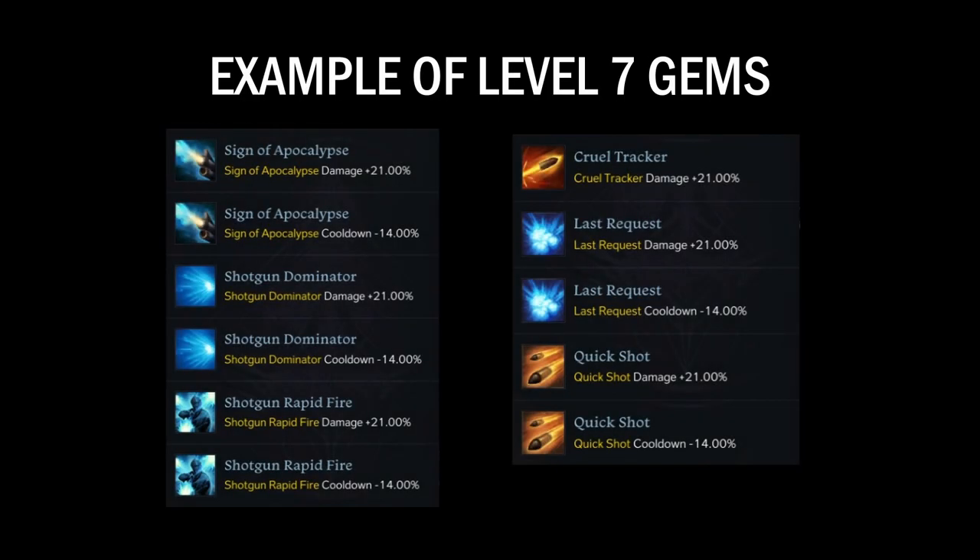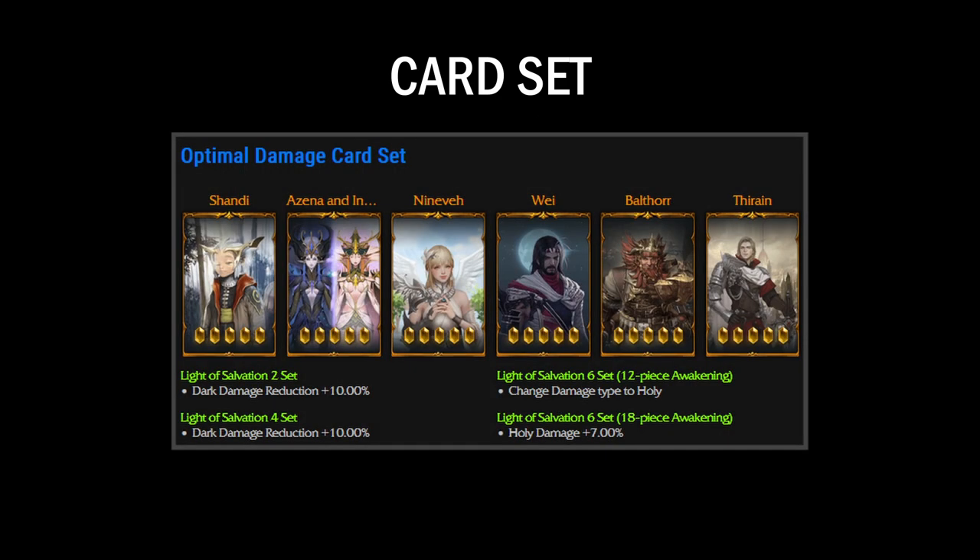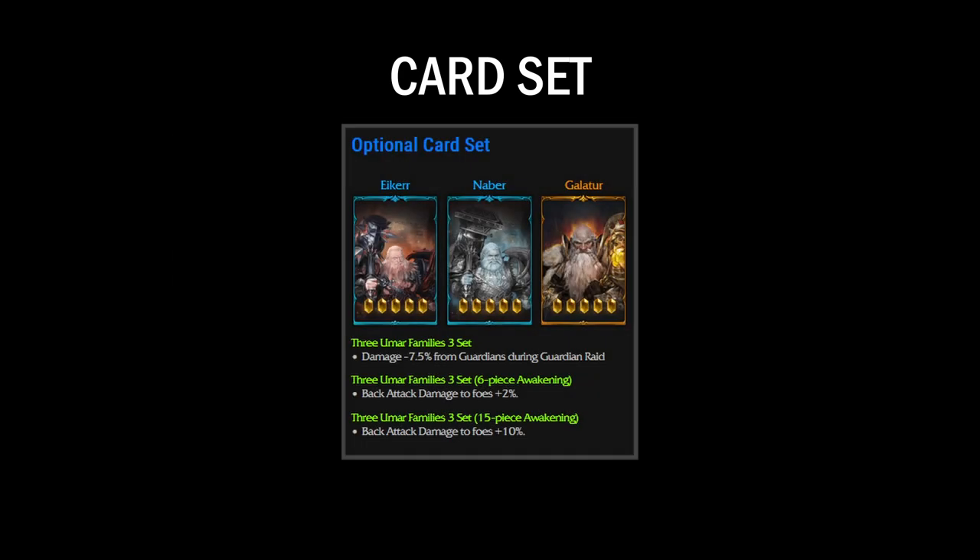For your gems, you'll want to run both damage and cooldown gems for all of your damage skills. Since you have 6 skills but only 11 slots, I'd recommend taking Quick Shot's cooldown gem over Cruel Tracker. For your card set, you can run Lost Windcliff 12 for the extra crit bonus as a budget set, or Light of Salvation 18 as your best-in-slot set. Alternatively, you could run the 3 Umar Families as another budget set, but I'd recommend sticking with Lost Windcliff.